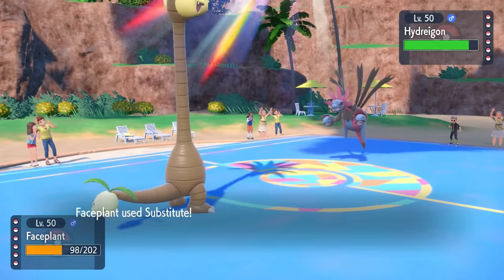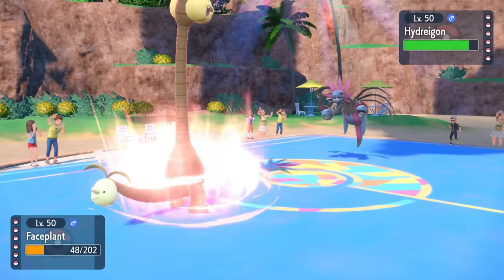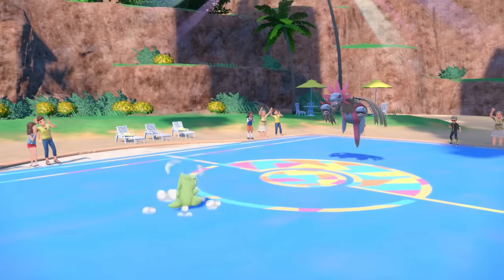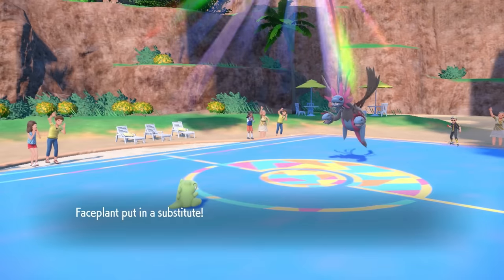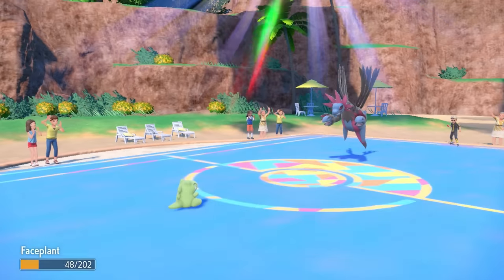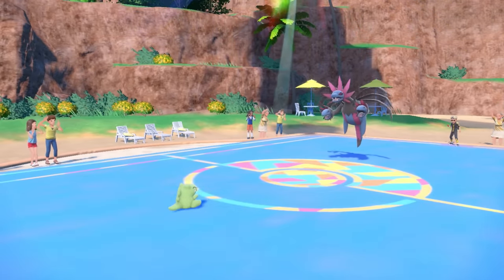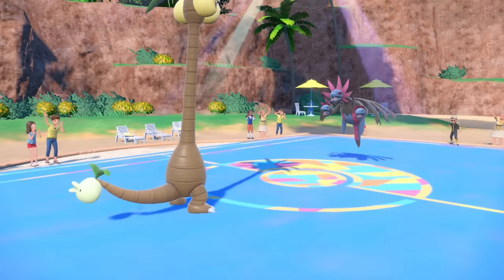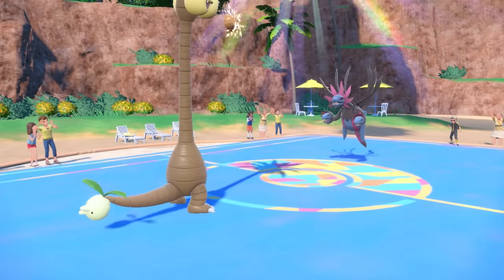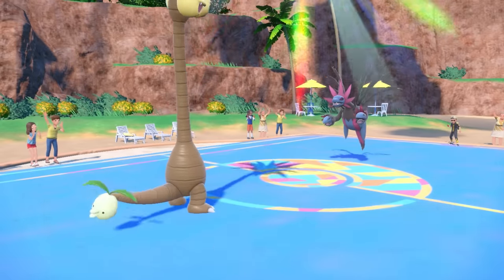I still need a Harvest boost, so since I'm faster I go for another Substitute, knocking me into Petaya Berry range — giving me a special attack boost while staying safe behind the sub. Another Dragon Pulse breaks the sub, and I activate Harvest to bring the Petaya Berry back. Since I'm already in pinch range, it immediately gets eaten again. I'm now sitting at plus two Special Attack with Trick Room up — this Exeggutor is looking quite scary.